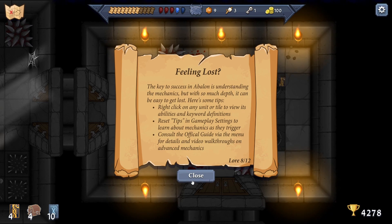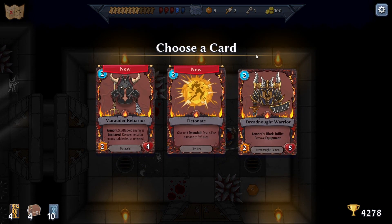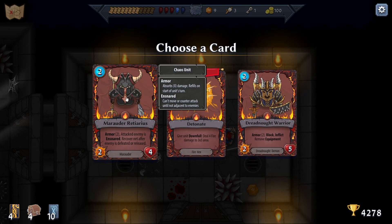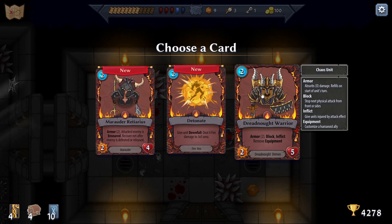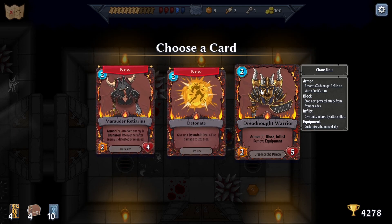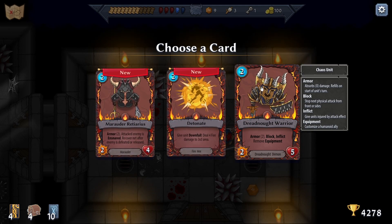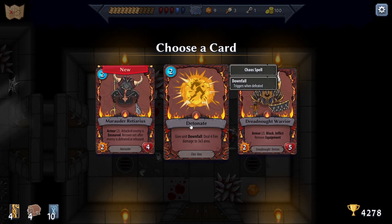We're fully healed! We got a Marauder Retarius - armor two, attacked enemy is ensnared, recover net after enemy is defeated or released. Conflict - remove weapon. This guy seems slightly better. Give unit Downfall - deal four damage to a three-by-three area. I like people just blocking stuff - that could be kind of cool, especially with the dragon that can come back alive.